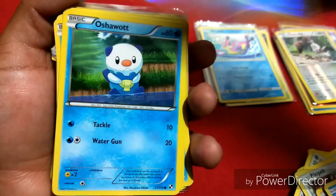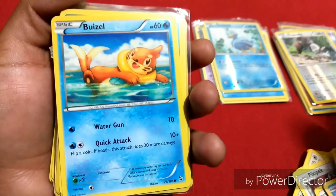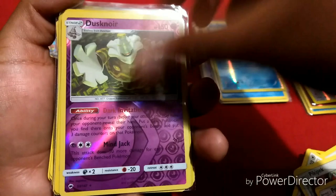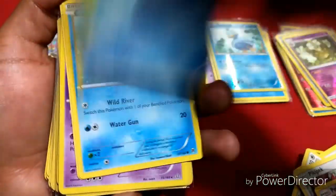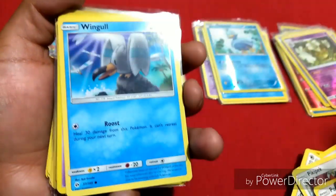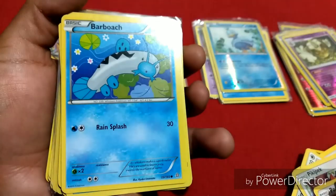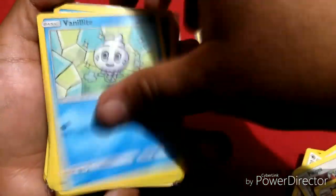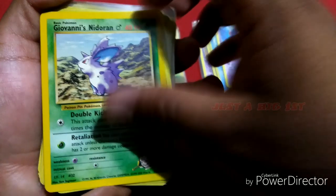Okay we got a Yanmega, Morepeko, Horsea, Tentacool, Ducklette, Azumarill, Clauncher. So far no hollos — Sandslash, Buskard, Weasel, Ducklett, Remoraid, Winkle, Tentacruel, Barboach.